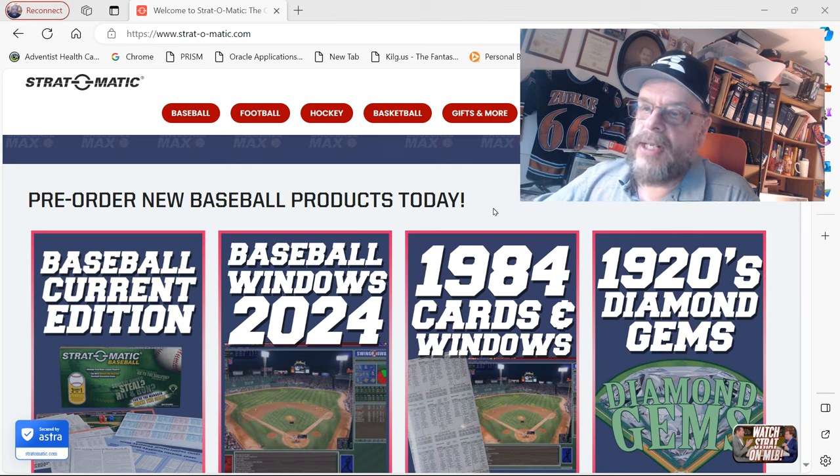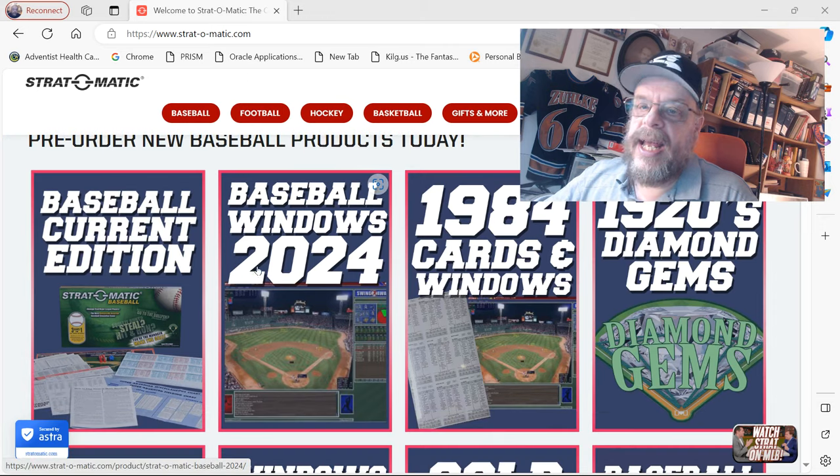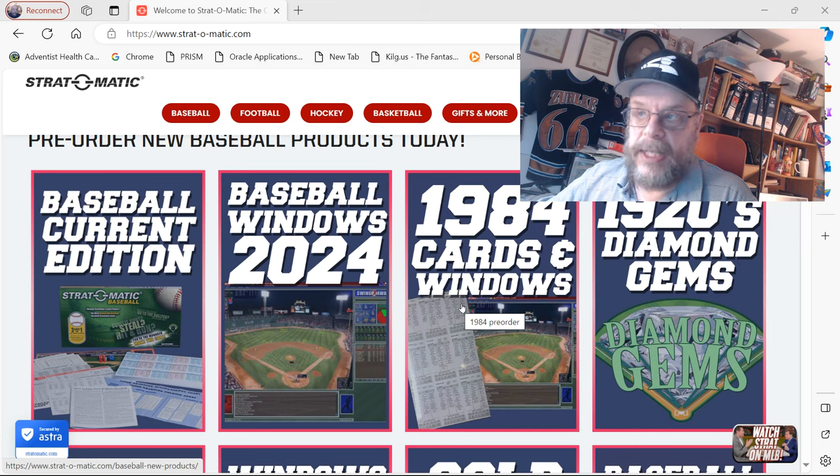So we'll take a quick look at what's available. As you can see, you've got the pre-order baseball products today. The first thing you'll notice is the baseball current edition. You've got the Baseball Windows 2024 — so I did get that. The 1984 cards and Windows — I did not get that, but it's available.